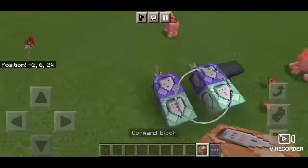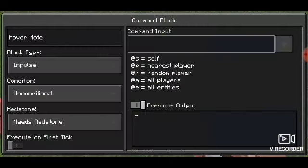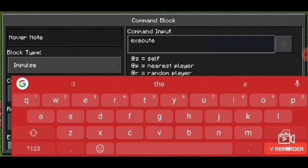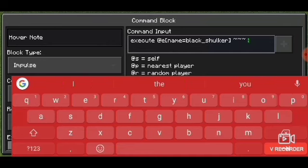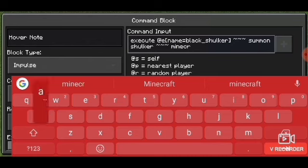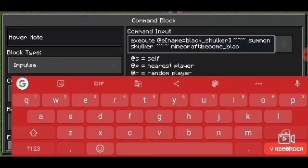Third is the Black Shulker. In the first command block, just type: execute @e name=black_shulker ~ ~ ~ summon shulker ~ ~ ~ minecraft:become_block.